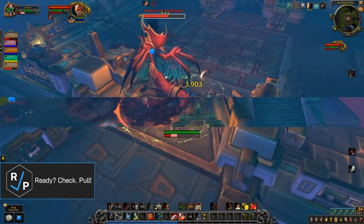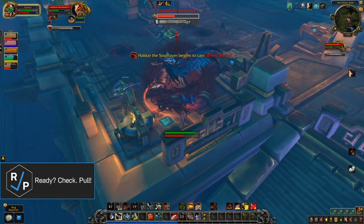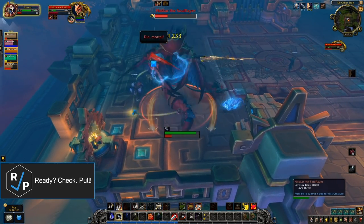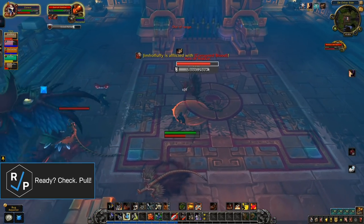Last but certainly not least, Hakkar will rain down Blood Barrage for 14 seconds — effectively just a bunch of swirlies that you have to dodge. If you do get hit, you'll take damage and your damage is reduced by a stacking 10%. This boss is going to be nuts. However, you can interrupt the cast if you break the shield quickly enough.